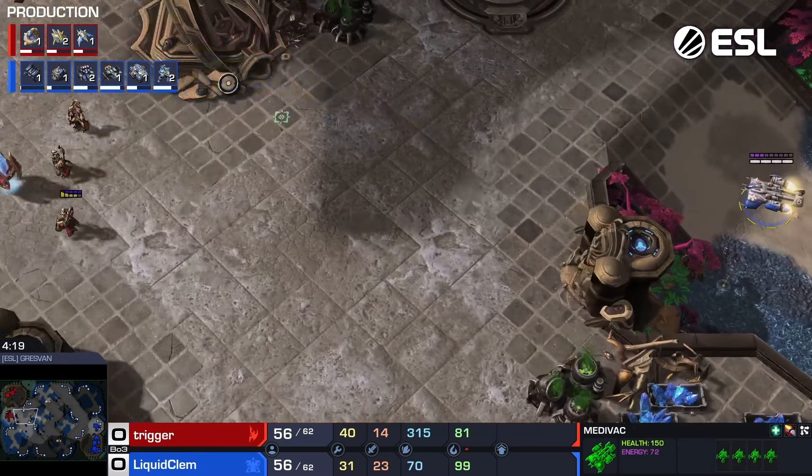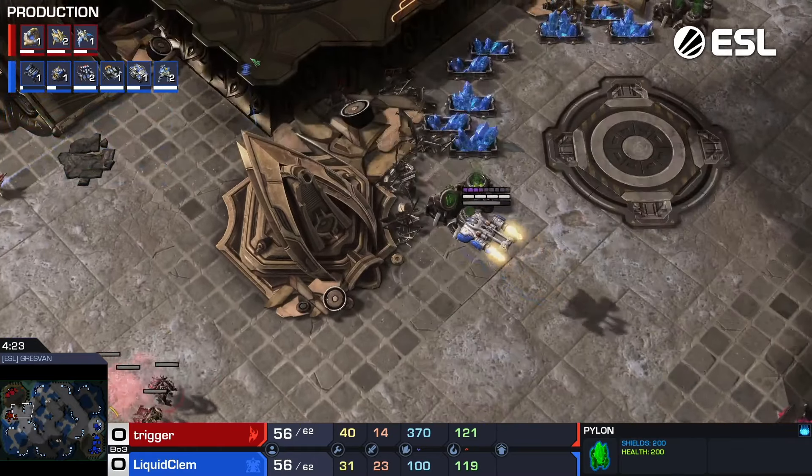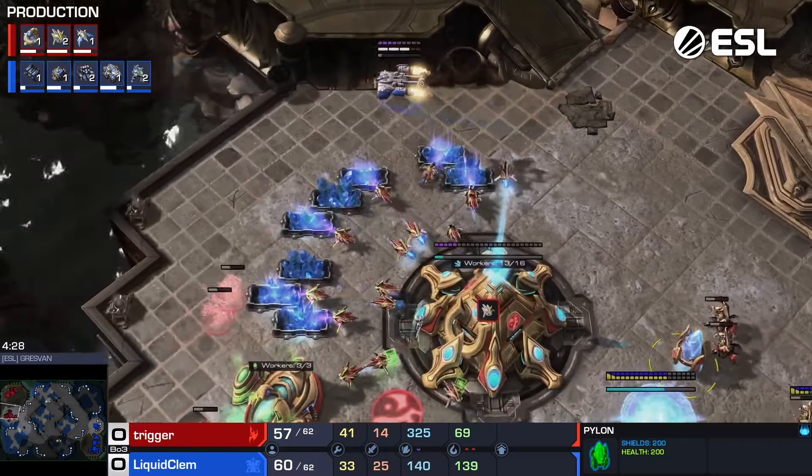It's incredibly important that Trigger minimizes probe death against this. If there's any big hits, Clem will probably win the game. Here he comes — gets spotted very late, which is good for him.